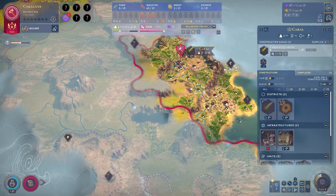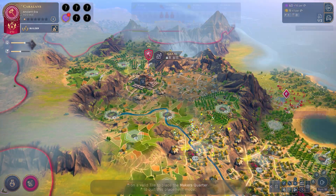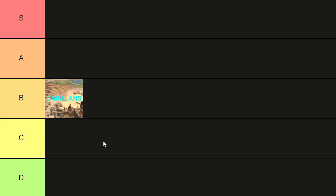It's for that reason that I think the Karalans are straight down the middle, a B tier culture. Their trait is fantastic, but everything else kind of lets them down a little bit. That trait is good and scalable, very easy and effective to use.